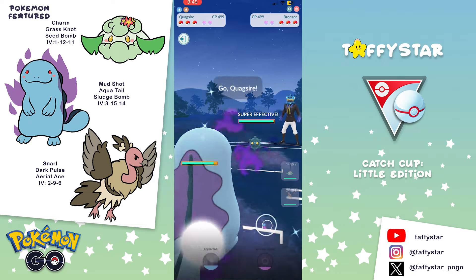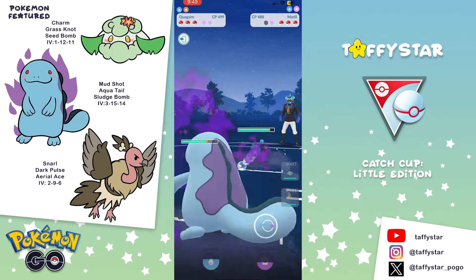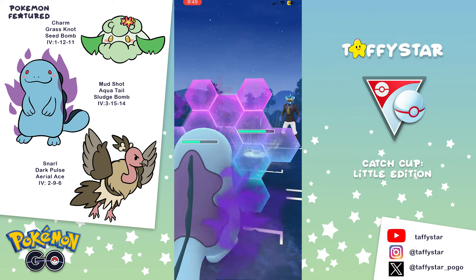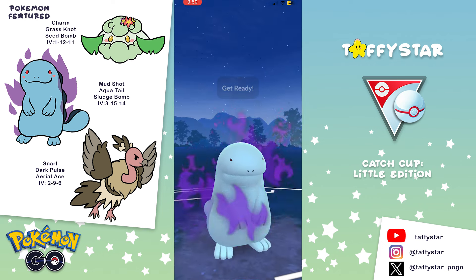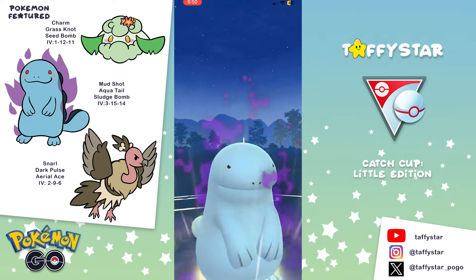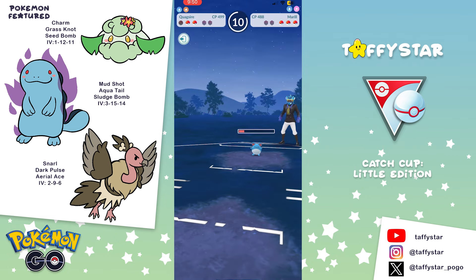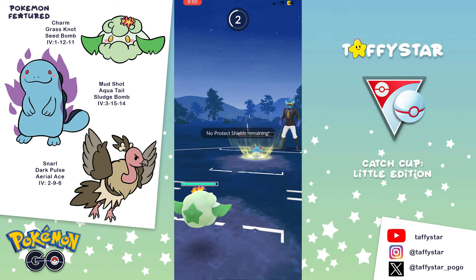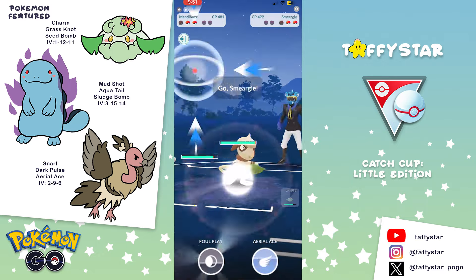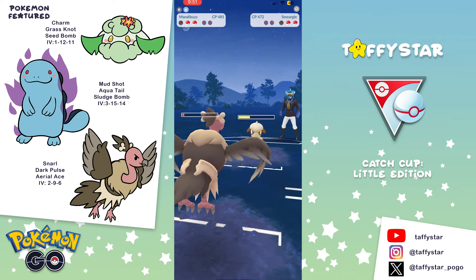In this next game we're going to have a terrible lead of Bronzor, and I swap out into Quagsire. We manage to draw out Murill, but I go for the Sludge Bomb and they actually call it. If I had gone for two baits against Murill I would have had a better chance, but I double-shield Quagsire and they still get another move and take us out. That's unfortunate because we used both shields with no alignment. My opponent brings Bronzor back in and they have Smeargle in the back — Smeargle is absolutely going to destroy our Mandibuzz with no shields left.